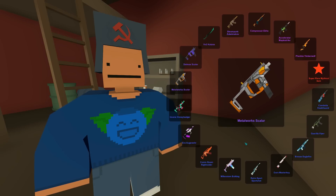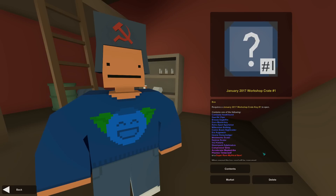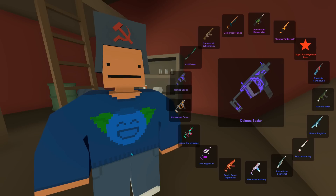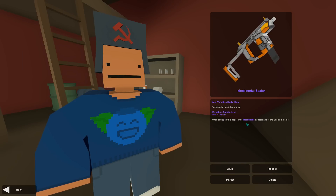Another blue — insane honey badger. I already got that one! I really hope I get a pink at least this opening. I got the other scalar — metal works scale. Now I have both. I think I like the purple one better though.